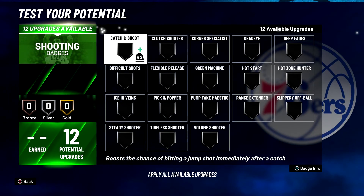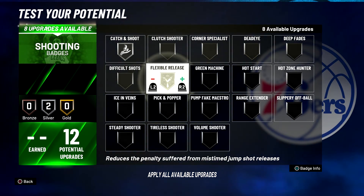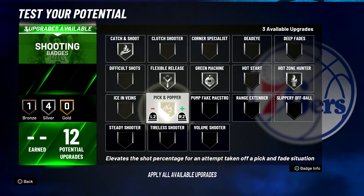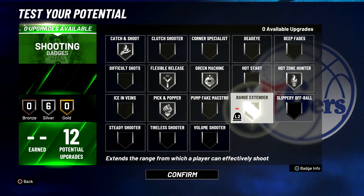For your shooting badges, you're going to put catch and shoot on silver, flexible release on silver, green machine on silver, hot zone hunter on silver, pick and popper on silver, and range extender on silver.